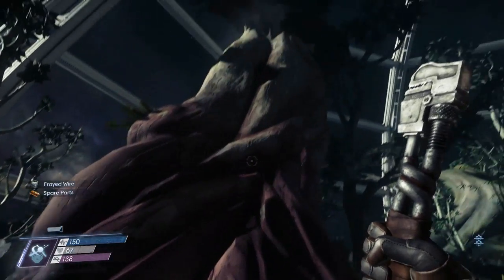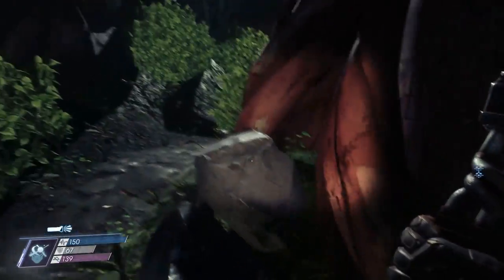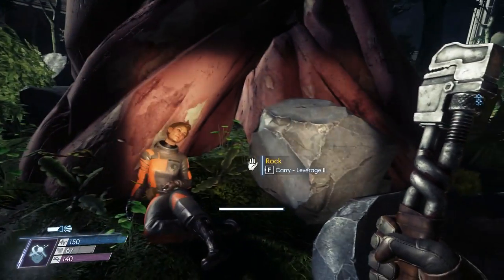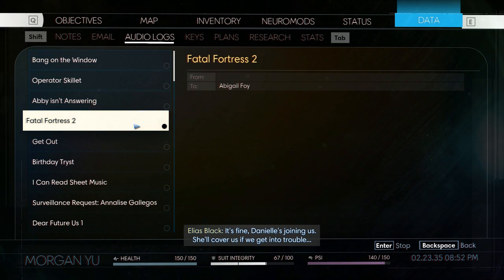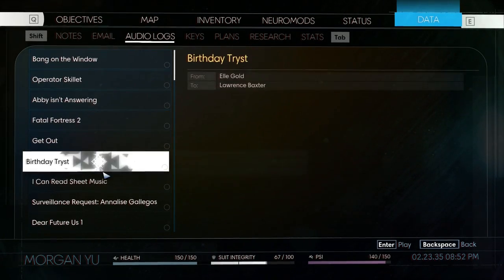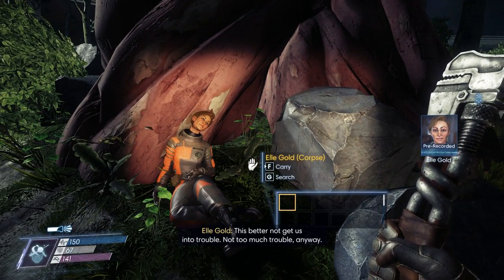Or I could just find L. Gold's body by itself. L-B-E-G. Now that we've found her body, I need to actually go through the transcribe because I don't remember what the guy said about this. Okay, I didn't know we had that one missing. In order of what we found it — good. So this is what we need: 'Birthday Tryst.' Get us into trouble. Not too much trouble, anyway.